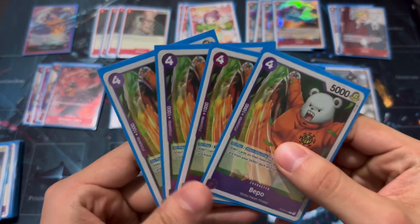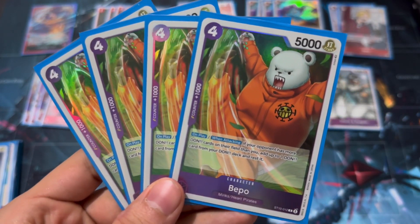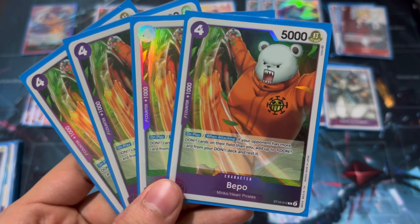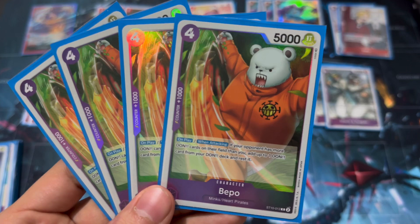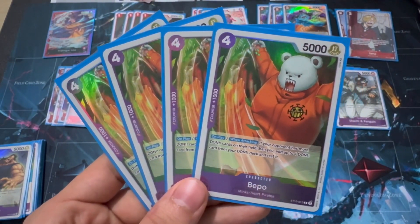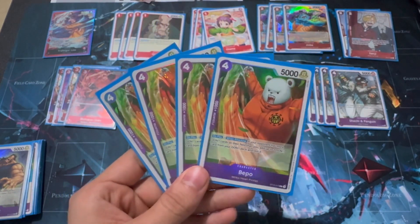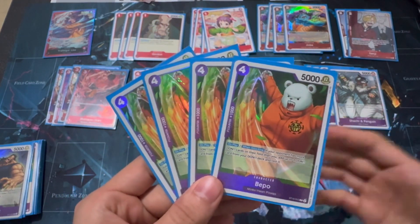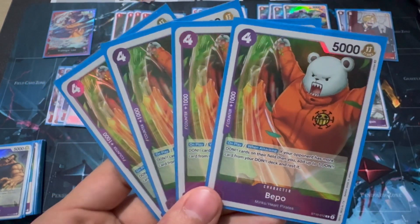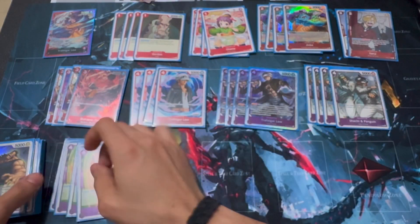Up next is Beppo, the cute bear partner. This is one of the better cards in the deck — on play and when attacking, if your opponent has more Don cards on their field than you, you get a free Don and rest it. This is always going to trigger because you're constantly minusing Don while your opponent is not. You're always going to get that free Don when attacking and on play, so it's pretty handy. Playing him at four copies.